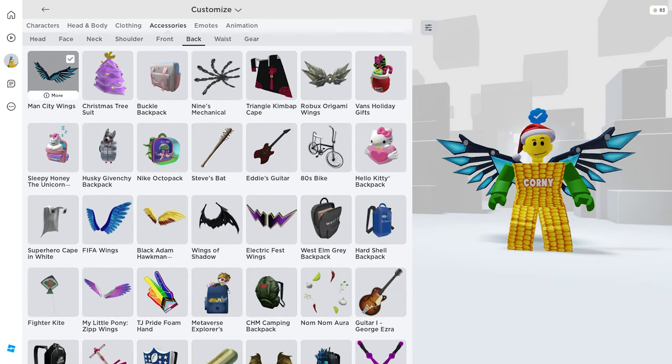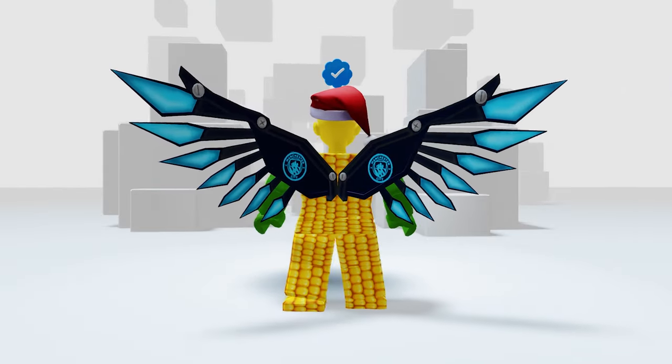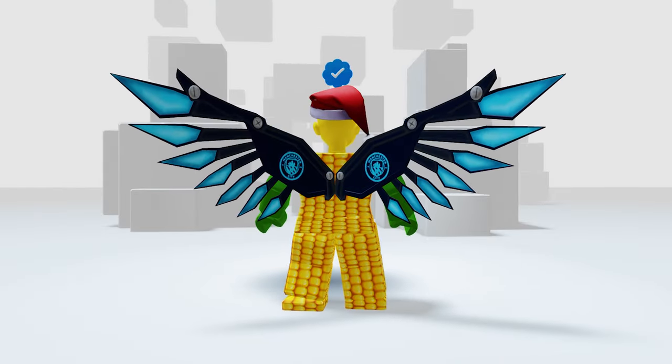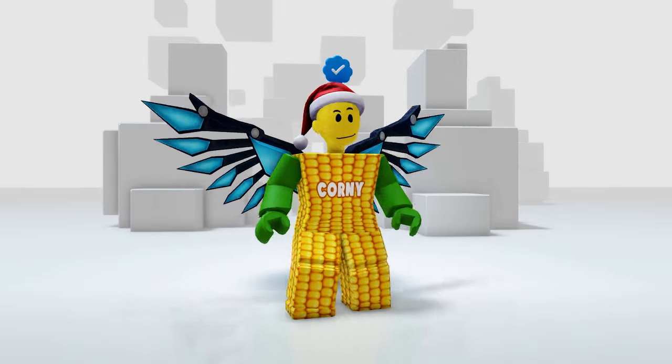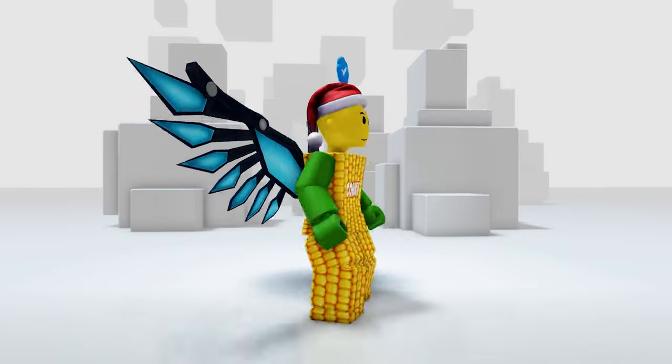This means the free UGC is now in your inventory. Go ahead and check it in your accessories, then the back. It's called Man City Wings and it looks futuristic — it's really worth getting. I bet this will be limited and gone soon, so make sure to get it now.